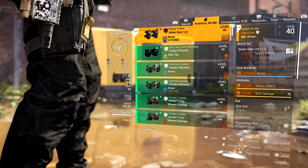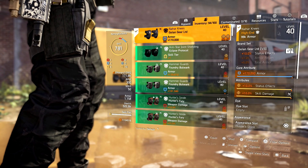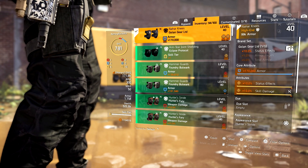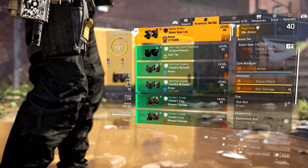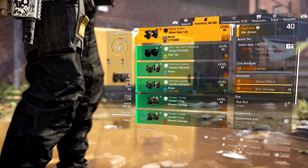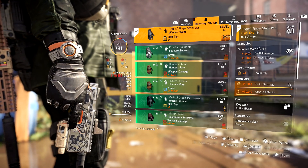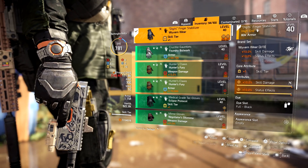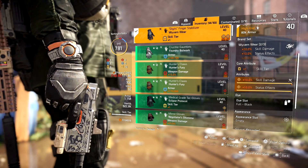We get into the knee pads — these are the golden knee pads. This gives me 10% status effects, and the one piece improves on that bleed damage plus what our backpack is giving us. We have 170,000 armor here with status effects and skill damage. The two pieces that have status effects and skill damage are the knee pads and holster. The gloves have 10% skill damage, 10% status effects, and one skill tier — so another status effect and skill damage piece.